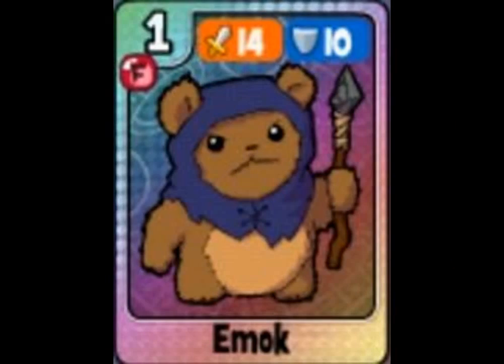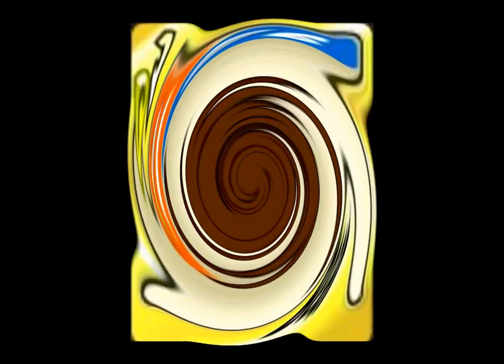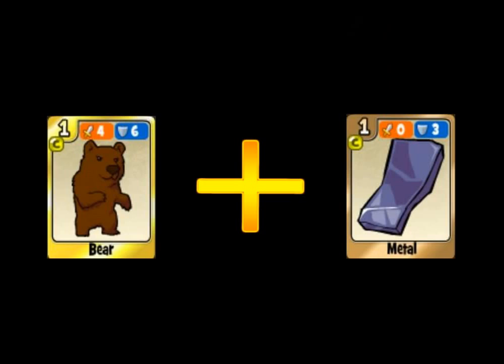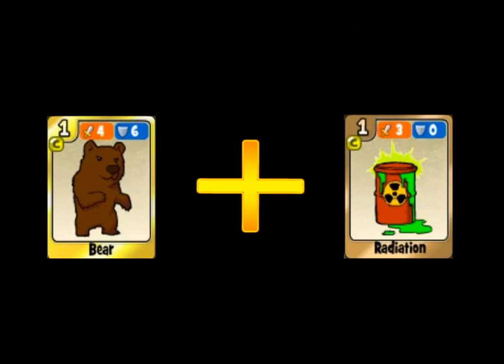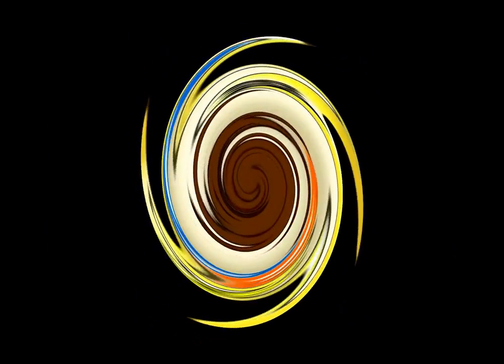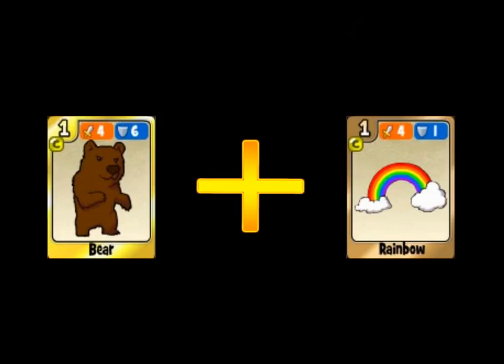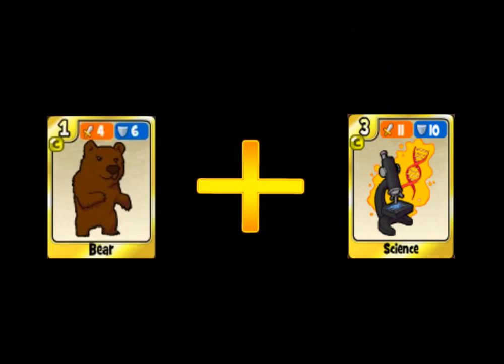With a knight, you will get Emoke. With magic, you will get Beer Magos. With metal, you will get Mecha Beer. With radiation, you will get Dire Beer. And with rainbow, you will get Gummy Beer.